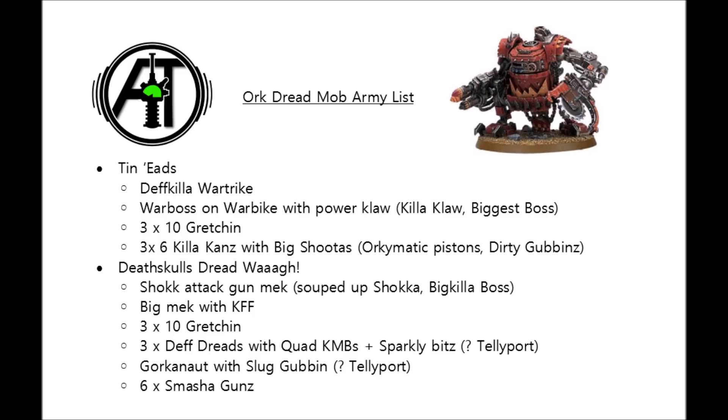For cheap and effective fire support, we've also taken 6 Smasha Gunz — generically strong, and in a list that's basically all armour anyway, they'll be pretty low on the priority target list. Your opponent will be more scared by the kans, dreads, and the Gorkanaut, meaning these guys could be putting out their excellent firepower all game long. Overall, this list is far stronger than the first — still maybe not the optimal build for competitive Ork play, but any single element of the army has the potential to punch well above its weight with a decent turn of damage output. Those Kustom Jobs and relics really allow them to jump to the next level. We'll struggle most against heavy anti-tank firepower lists like Imperial Fists with Centurions, and an enormous enemy horde could also be an issue since we don't have much anti-infantry aside from kan big shooters and the Gorkanaut's Slugga Gobbin.